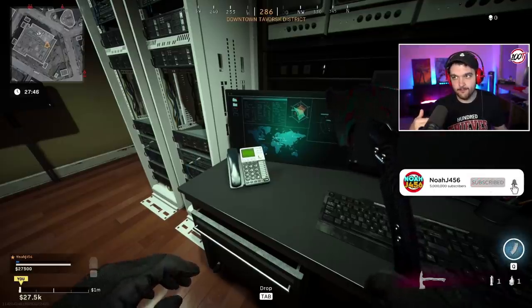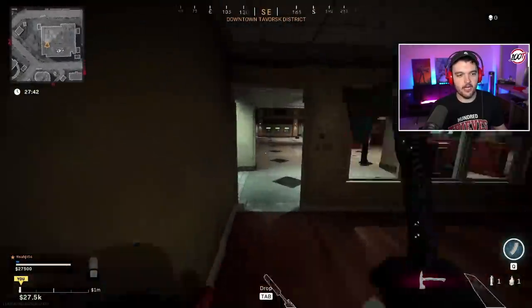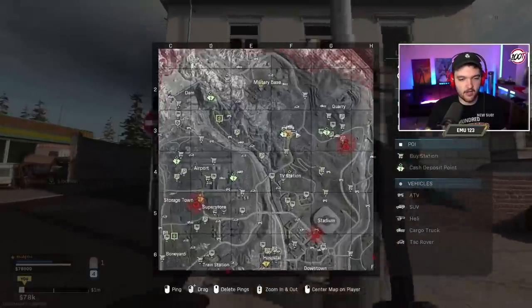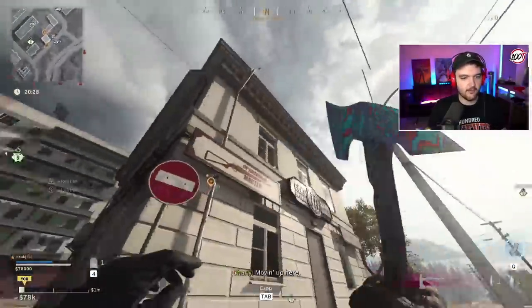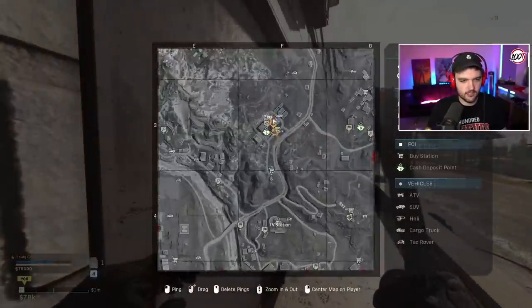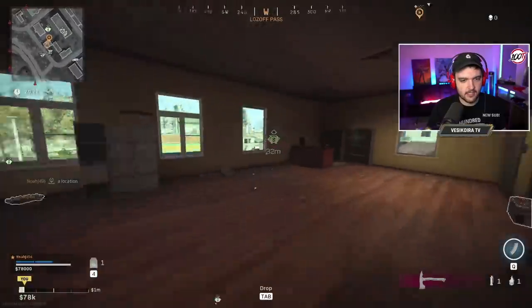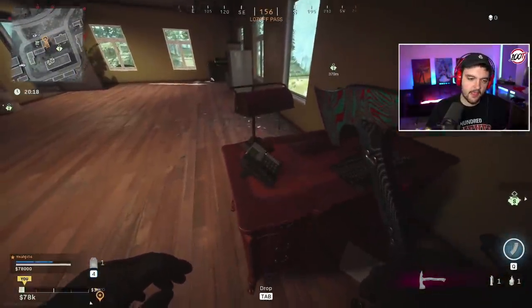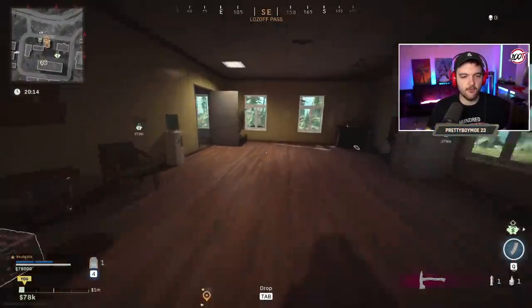Number two is at the ammo store — it's this area of the big long building. Head inside, go upstairs, and hit it right behind the counter. That's number two — hit that one and move on to your next number. Make sure you're doing it in order.